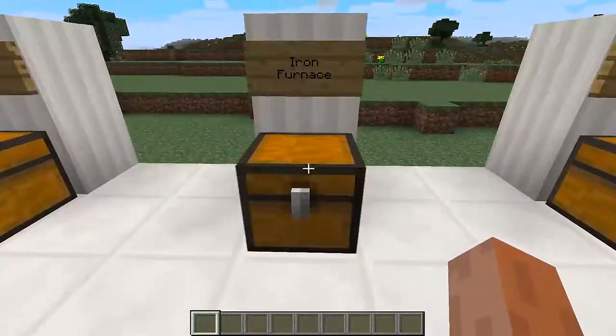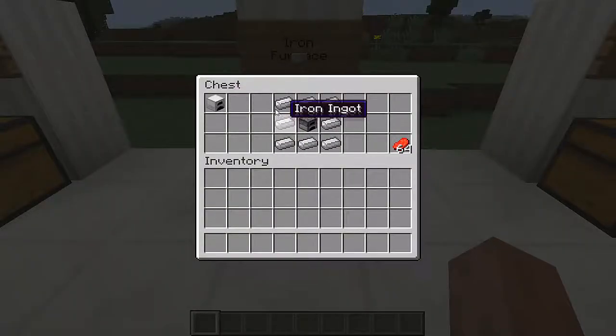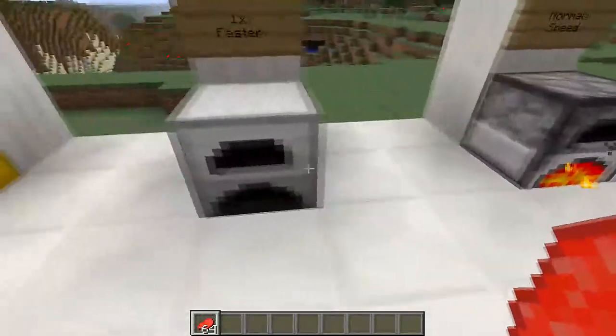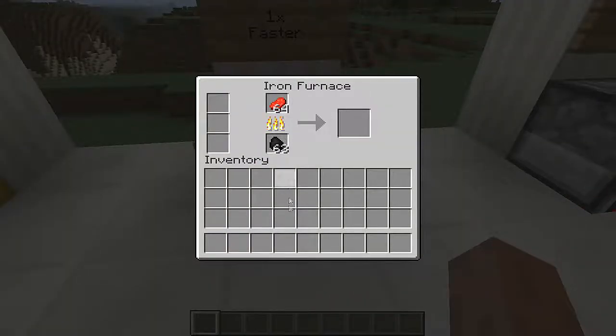Going on to the iron furnace: you're going to need iron ingots surrounding a furnace in the middle and you'll get the iron furnace. The speed on this one is one times faster than the normal furnace. You can notice a slight difference, but it's not that fast — it's a little bit more efficient but not by much. It will smelt things a little bit faster than the normal furnace.